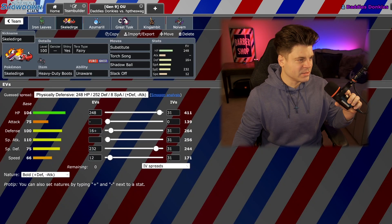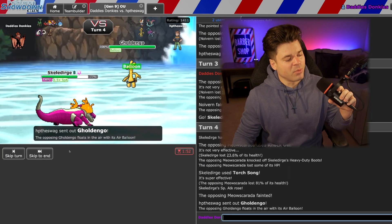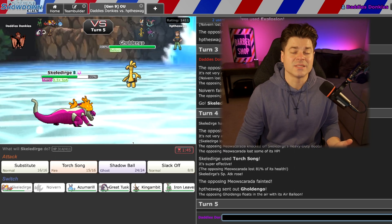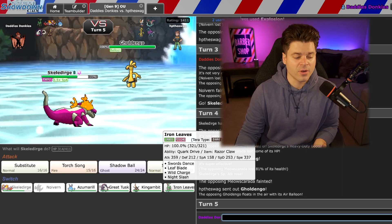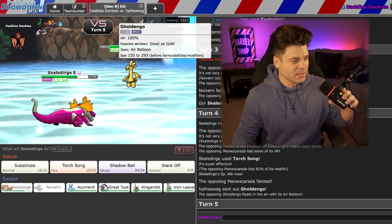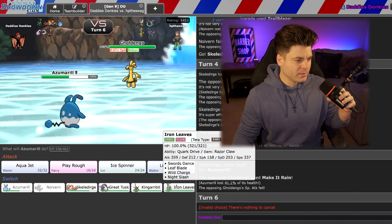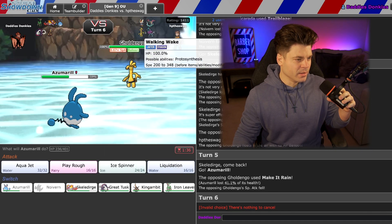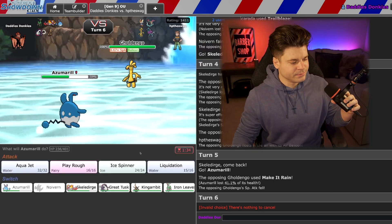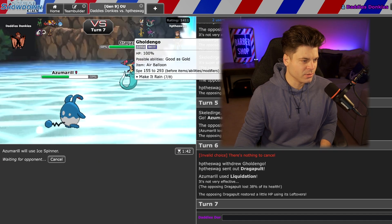Does Leaves do anything here with an SD? I have Razor Claw. Maybe we should run Booster Energy to get that speed boost. But the thing is, it's kind of pointless because it's a one-off, and so many things outspeed it with either a Scarf or another Booster Energy — like Walking Wake. There are so many Sun teams right now that make it difficult for Iron Leaves to really thrive. I'm going to click Azumarill — he's going to Nasty Plot. Oh, he did Make It Rain. Okay, we'll take it. I'll just Liquidate anyway. He can't stay in.